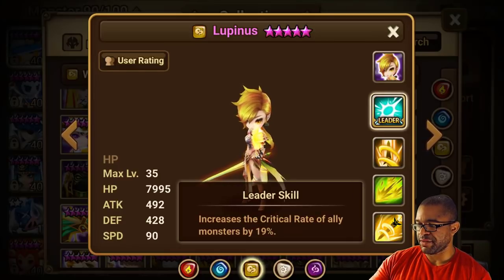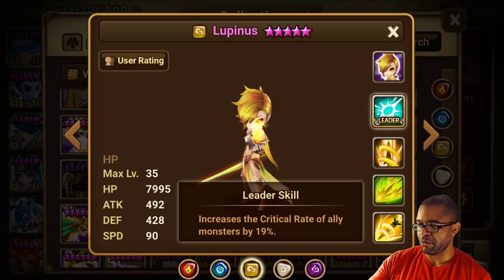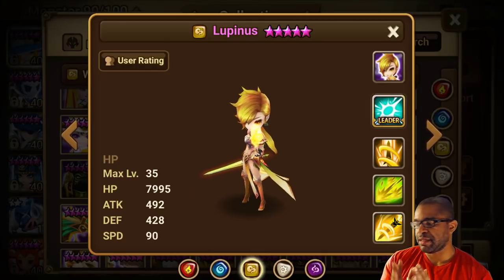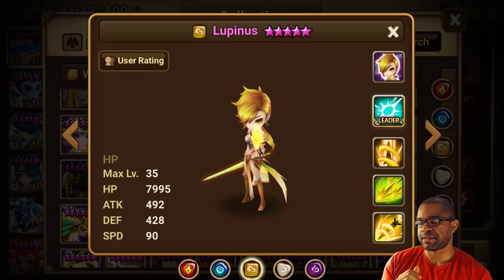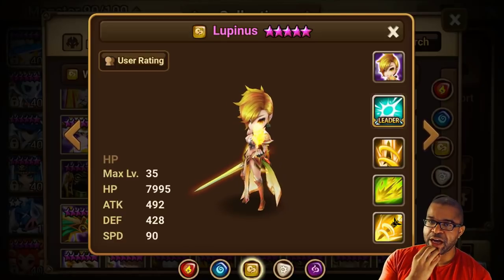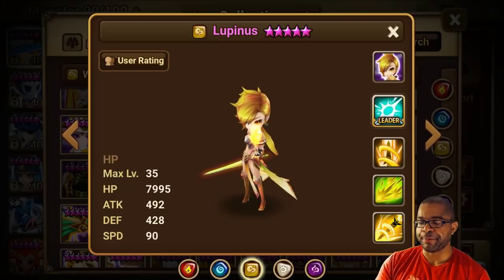We also have the universal leader skill to take advantage of. Without question, the mechanics this unit brings to the table can help you in a ton of different aspects of the game. But let's talk about the one everyone's going to be really focused on, and I believe that's going to be TOA Hard.